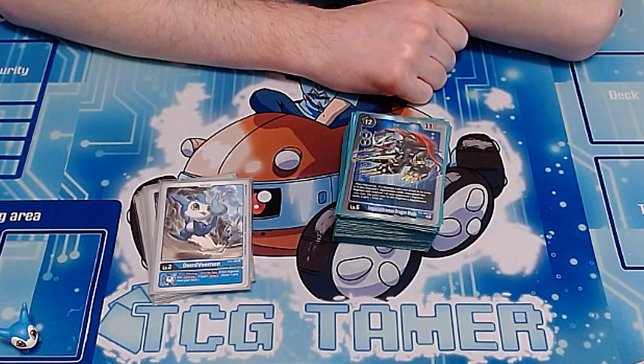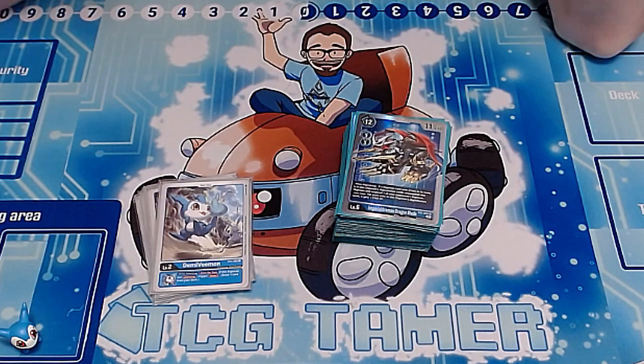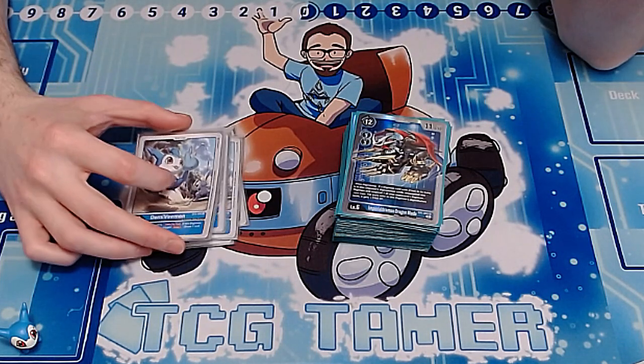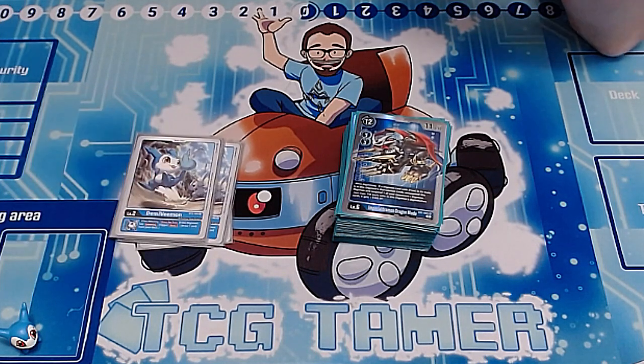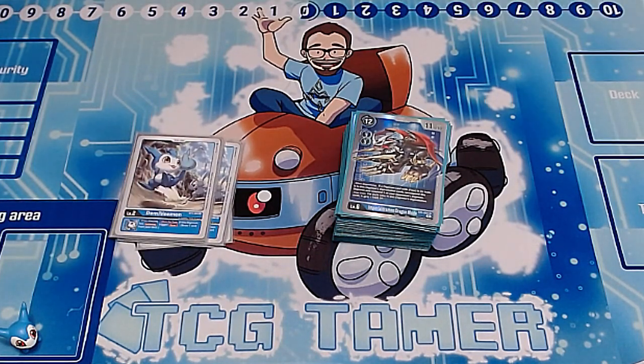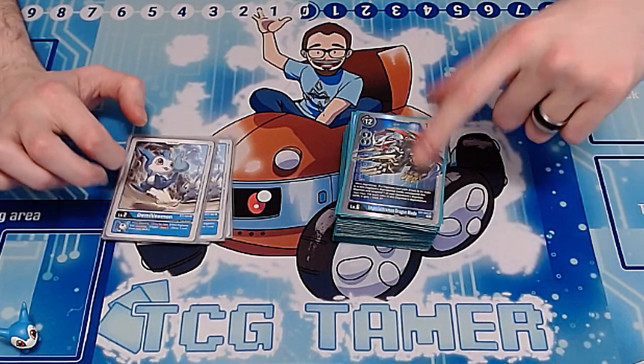Good morning, people of YouTube! We are back again today with a super fun deck profile. This time we have the Imperial Dramon deck with the updates from the EX collection. This deck gained a lot of support in the new set — it gained a full green line, a full blue line, and of course a new boss monster.